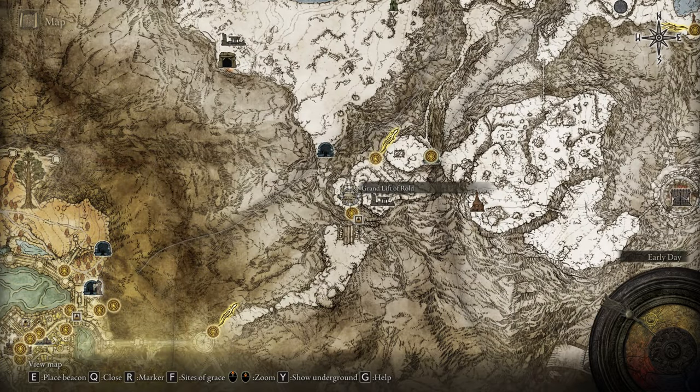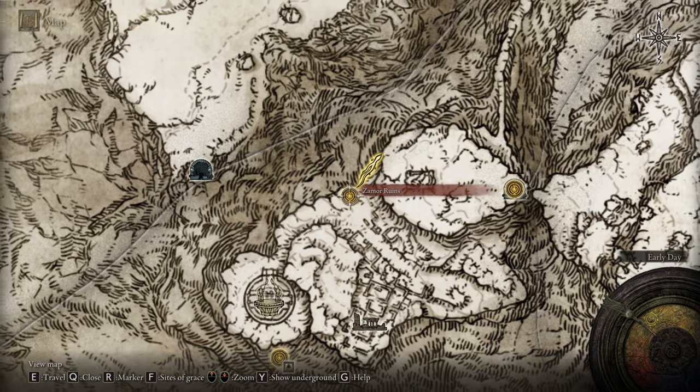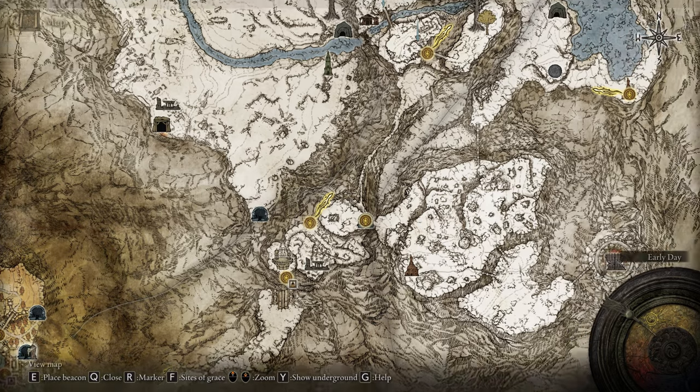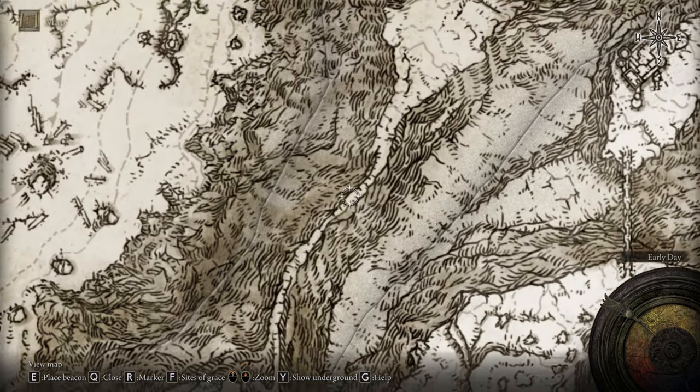Make your way to the Zamor Ruins. Be very careful because we are in the snow area — watch what I'm gonna show you on the map. From the Zamor Ruins, we have to take a narrow path along a bridge or a wall.